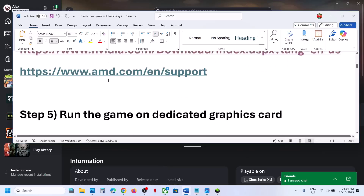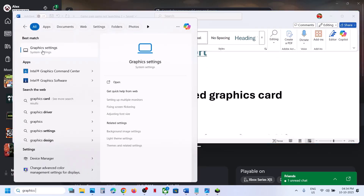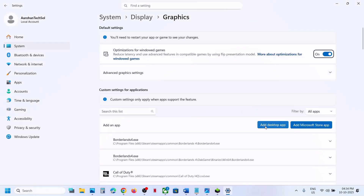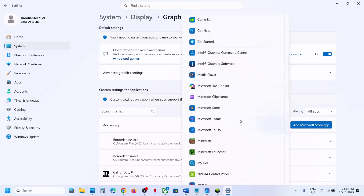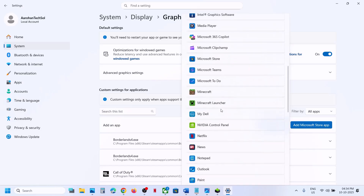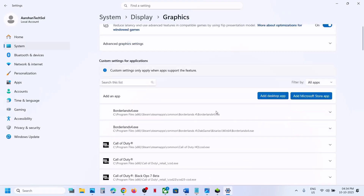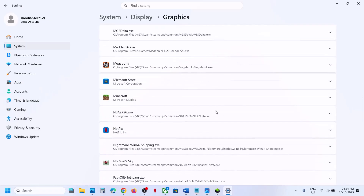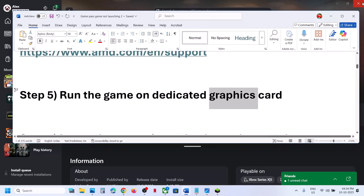After the clean installation, restart the computer. Still not working? The next step is to run the game on the dedicated graphics card. Type Graphics Settings in the Windows search box, click Add Microsoft Store App, find the game in the list, click on it, select High Performance, and you will see your graphics card listed. Launch the game and check.